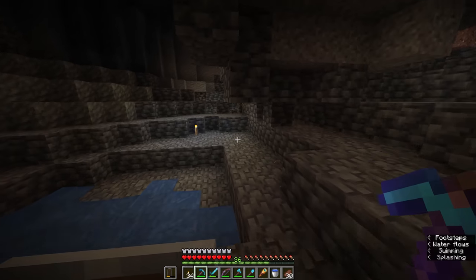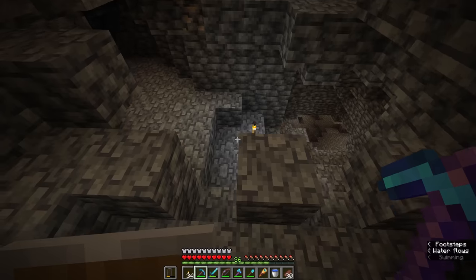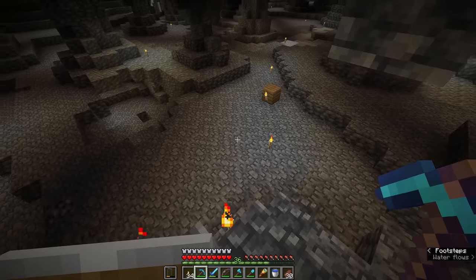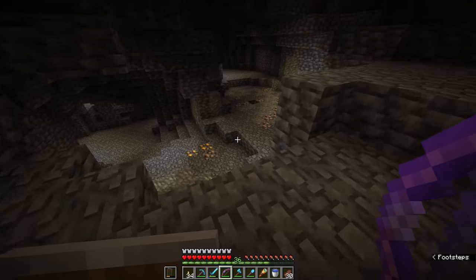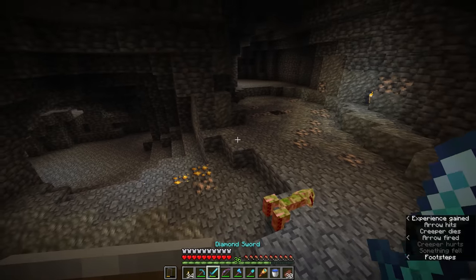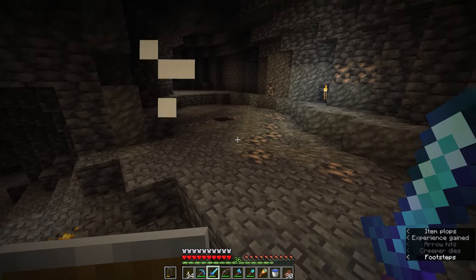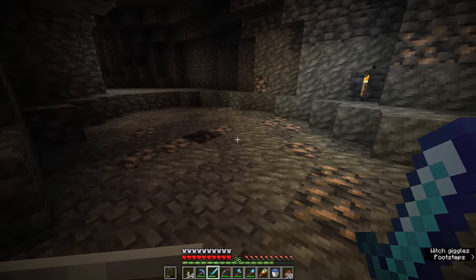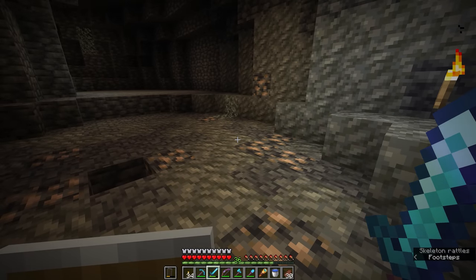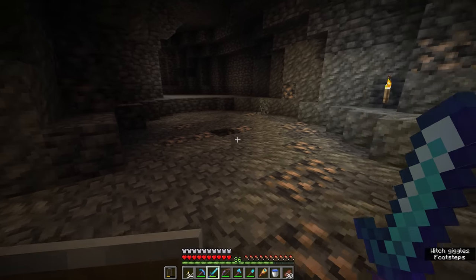We are once again returning to the deep slate levels of the cave, and it's not the amethyst geode, but we've got something very close by that we need to be paying special attention to. Right here in this little dip, we have a creeper, so we need to take care of him first, but next to that we have found a pretty huge deposit of deep slate iron ore, surrounded by tuff. This is a sign that we have run into a huge iron vein.